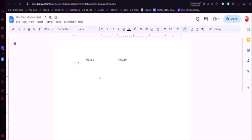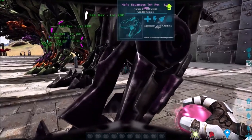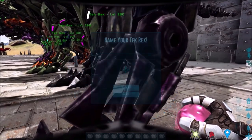With Tech Rexes and other boss-type creatures I'm looking for health and melee — that's it. If you're using a flyer you'd also want stamina and weight, but for me it's just melee and health. Without putting any levels into these dinos I'm typing out what each has for those stats. This one has 449% melee and 14,960 health. I'm numbering them so it corresponds with what I have in my document.